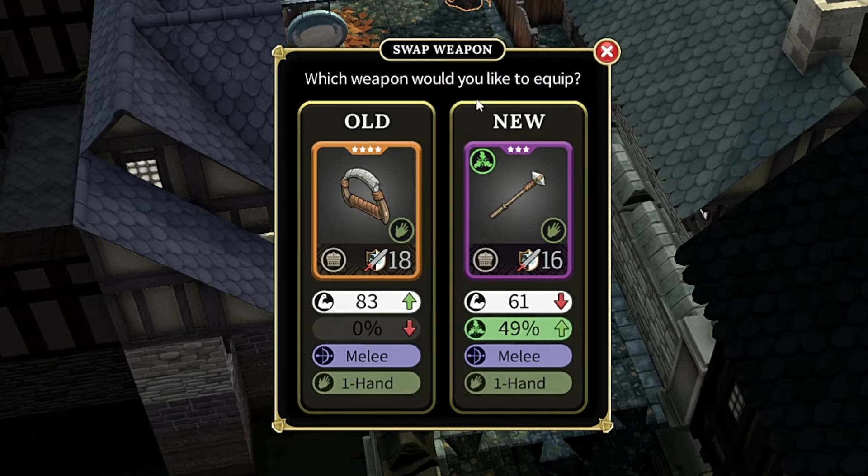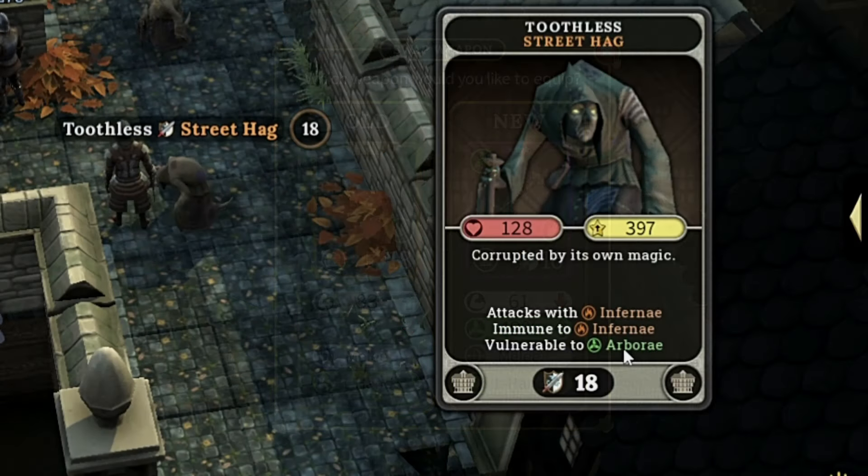I'm going to be comparing a level 18 epic weapon that has a 0 weakness buff to a level 16 purple weapon that has 22 less strength, but it comes with a 49% chance to inflict the arbor damage.